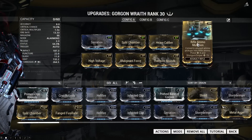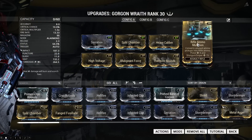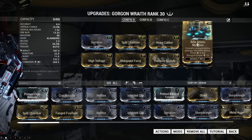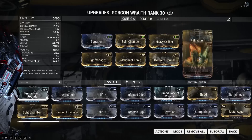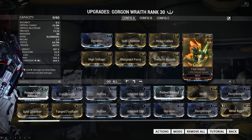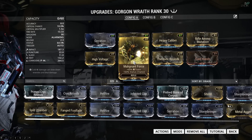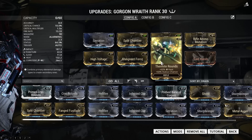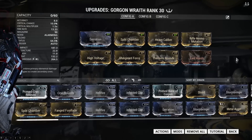I also added Rifle Ammo Mutation, which is kind of necessary if you don't want to run with Carrier or Desecrate Nekros, because without it I was running out of ammo in Exterminate missions. To shorten the reload time I've added Fast Hands, because without it reloading takes 3 seconds which isn't great. Finally, I'm running High Voltage and Malignant Force for Corrosive damage and Thermite Rounds for Heat damage — this is the setup I use versus Grineer, Corrupted, and Infested.